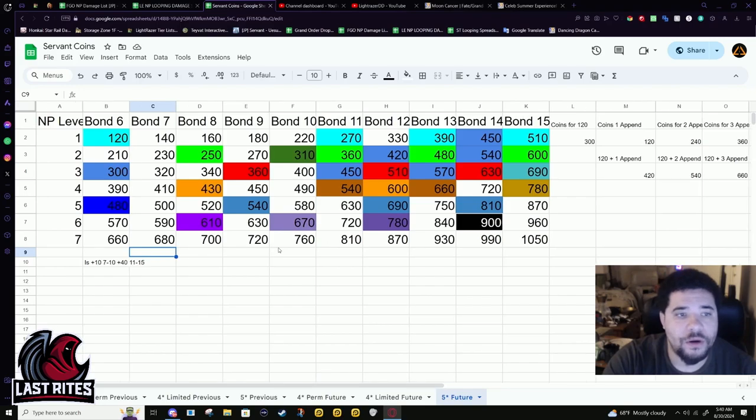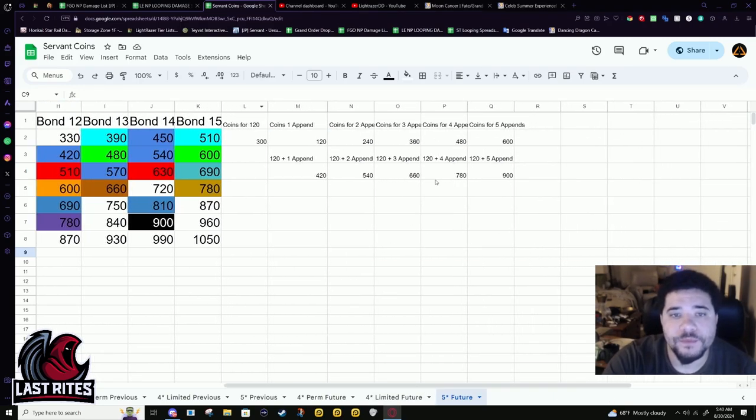Lightly went over all this stuff in the last video, but quick refresher. Here is the table with all the appends. 300 coins for a level 120, and each append is 120 coins. So one append and 120 is 420. Four appends is 480. All coins — 900 — after 900 are done.